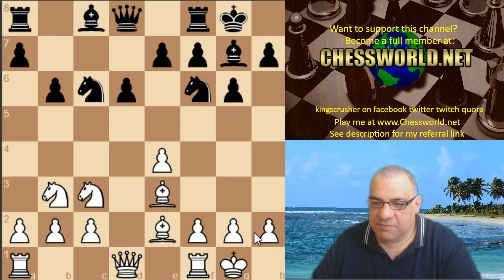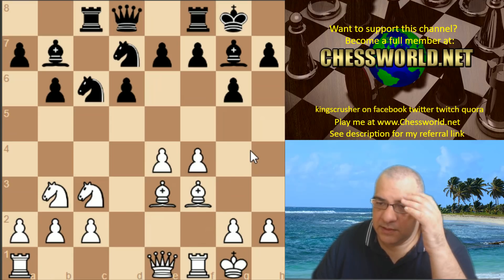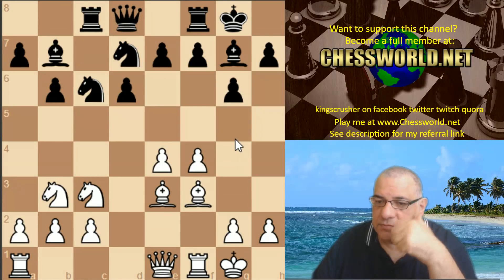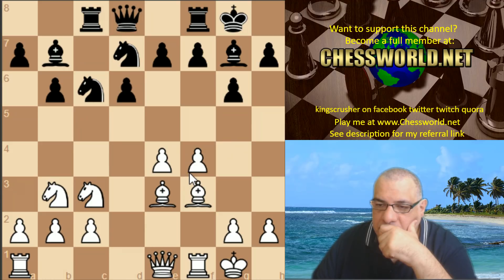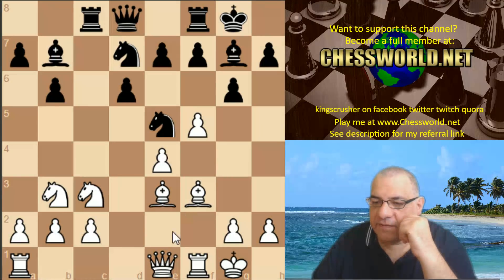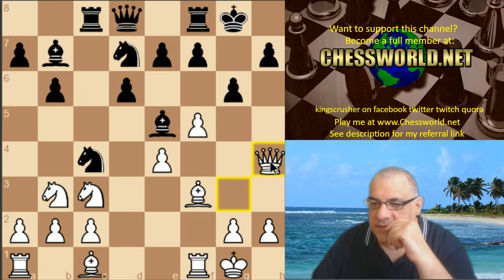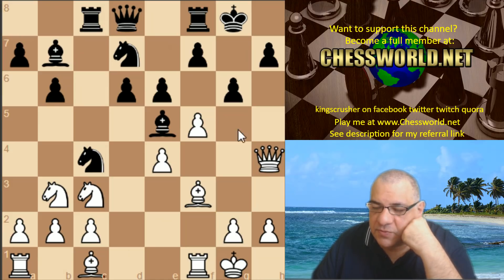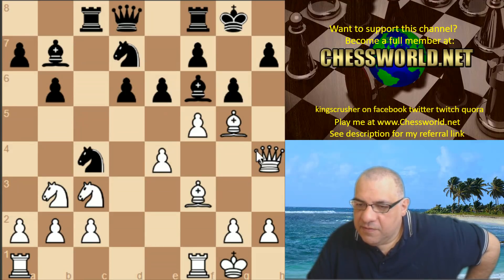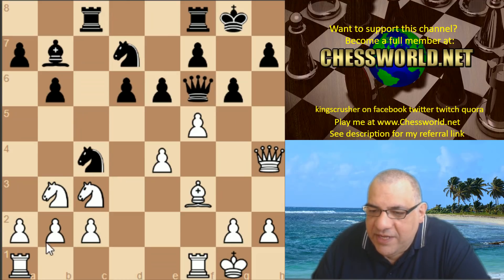I'm going to play knight b3 here. This is just one node - it is pretty impressive. Now c3 on the fire - can I get any sort of attack here? It seems a bit tricky, I'll go with f5. I'm getting kicked around a bit, I don't want the queens coming off. Now I'm a bit stuck - I think I've done something quite silly. That knight on c4 looks like a winning position because of b2 and c3 - it looks like a terrible position to be in.